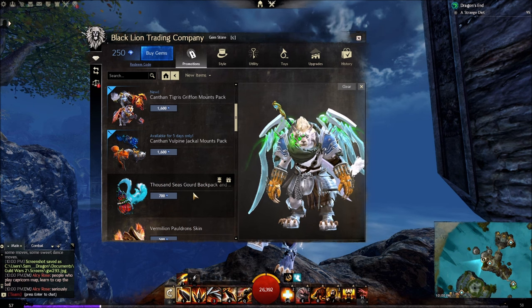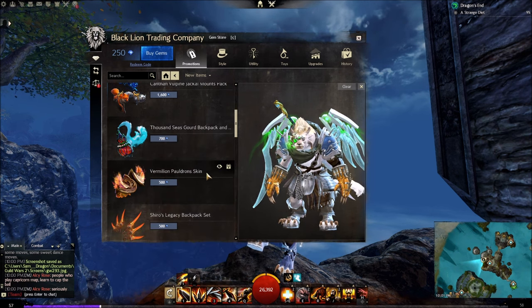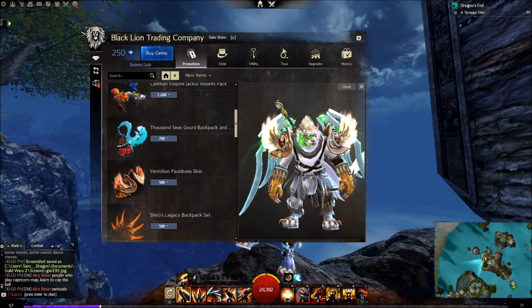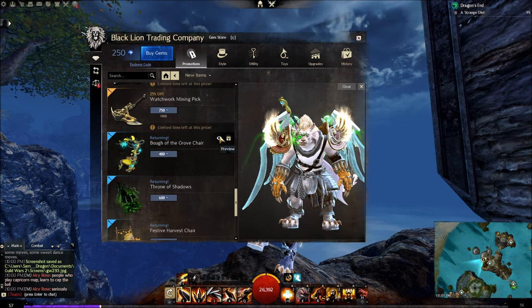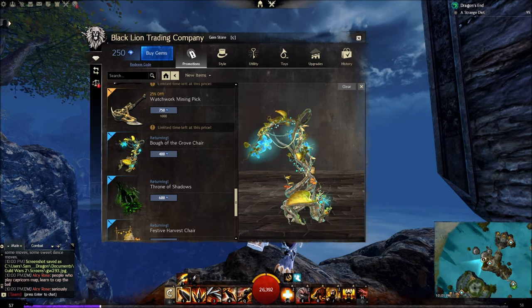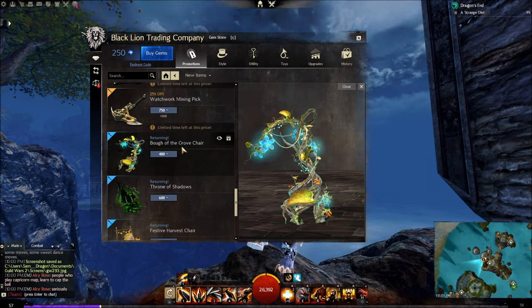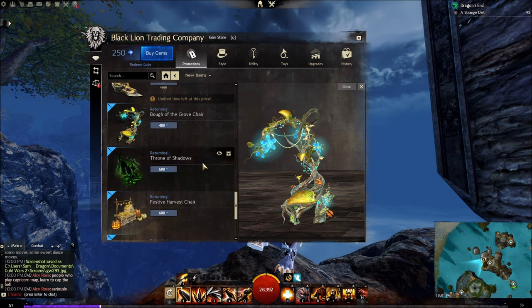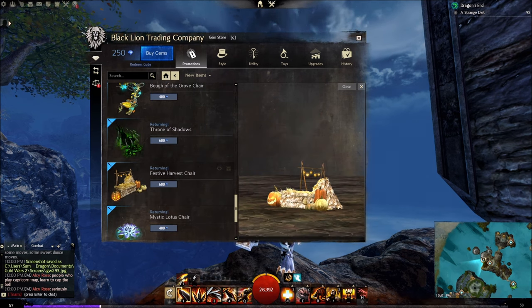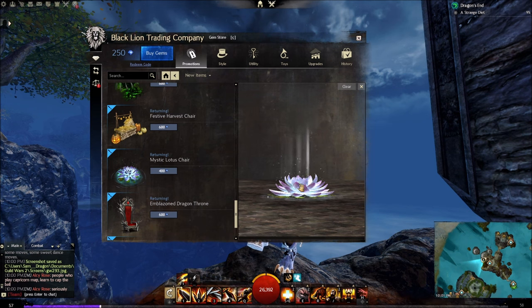Vermilion — oh that's nice, this is nice. That goes with the Vermilion bow. What else do they have? That's cute actually, that looks good for a Sylvari — that's very nice. Bough of the Growth Chair — I would buy that actually. 400 gems, five dollars. That's good for screenshots and stuff.